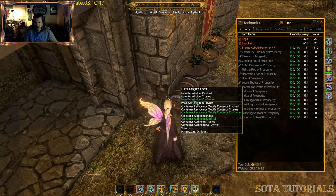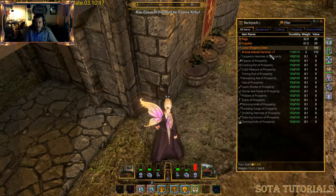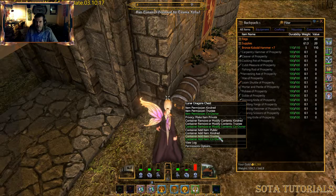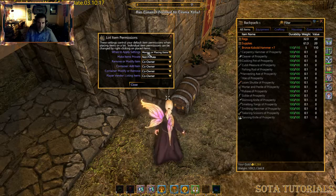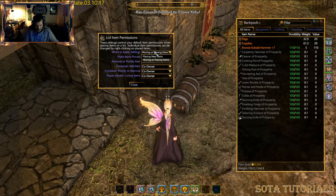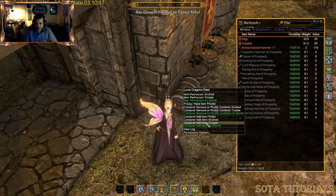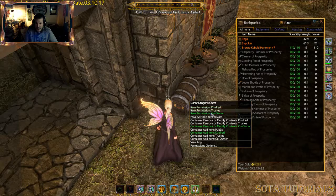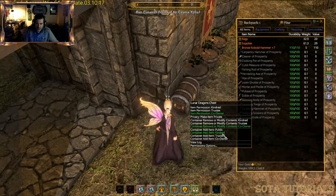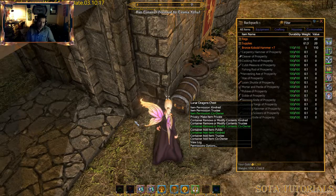You can see here that we've modified this chest so 'container add' is set to kindred. But if I take this chest and place it back down, notice the permissions all reset to my defaults. So I come back in and set 'container add' back to kindred. Now only I can move the chest, only co-owner Hannah or I can remove or modify the contents, but anybody at the kindred guild level can deposit things in — so it's a dropbox again.